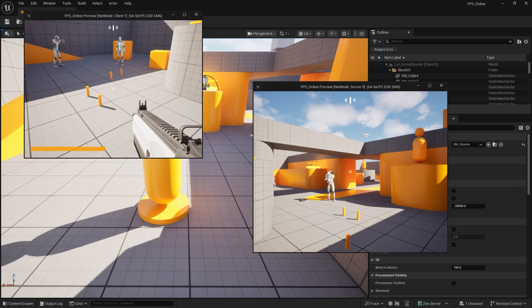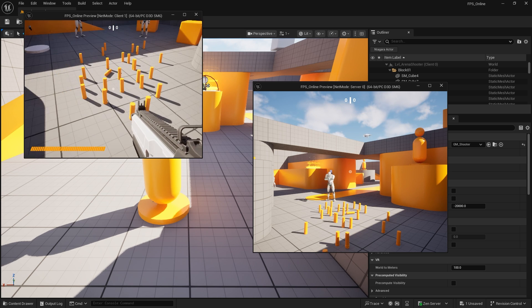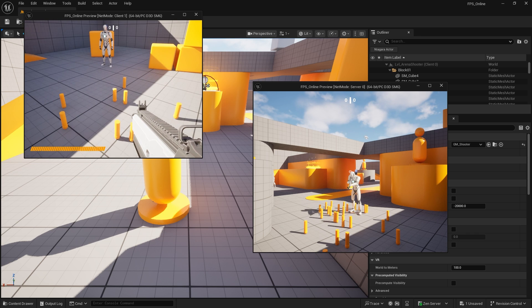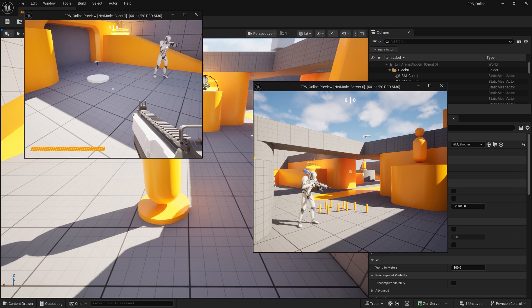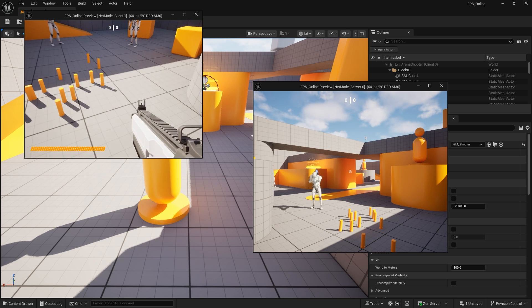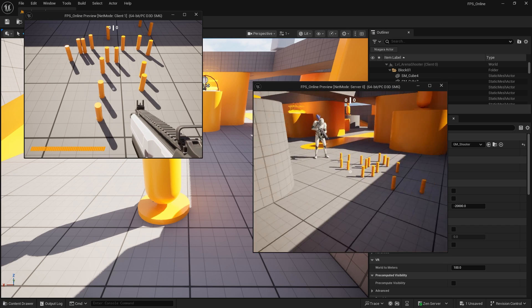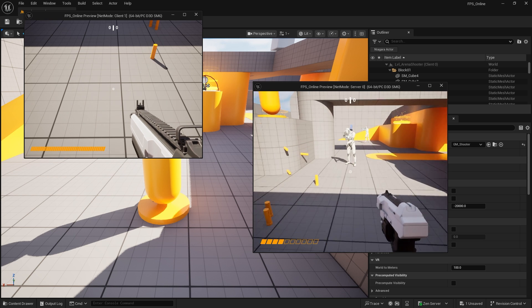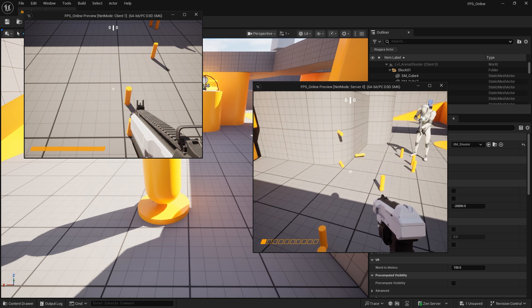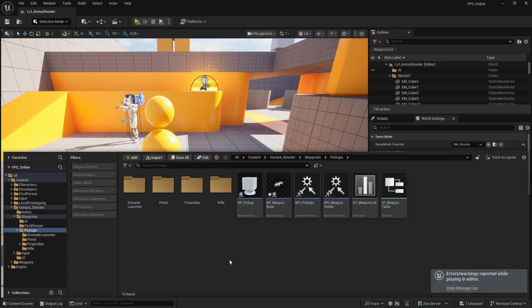We should now be able to push play and see the bullets replicate over to the other character — and yes, we can see that working there. The next issue is, as you can see at the bottom, the HUD isn't updating for the gun. On the server side — the one on the right — if I pick up a gun you can see it working as intended, but we need to fix it for the client.